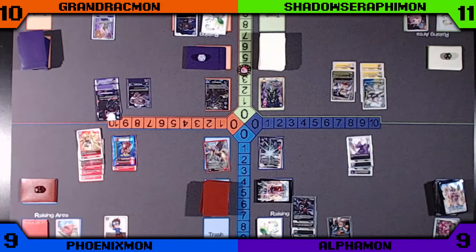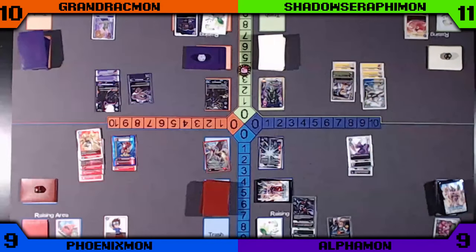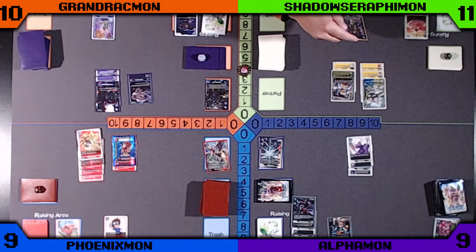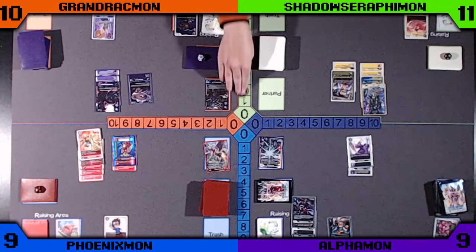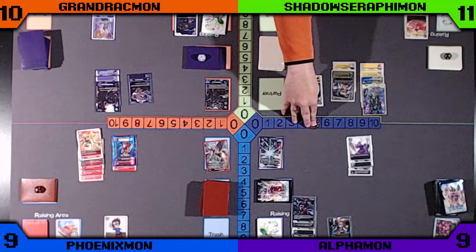The Venom Myotismon's opponent's turn ability is very strong and prevents your opponent from attacking and playing cards efficiently. Green goes into the partner Shadow Serafimon, which also has a strong ability on your opponent's turn to de-Digivolve one of their Digimon if they remove a Security Guard from your Security Stack. Then a hard play of the Unimon with Blocker to pass the turn.